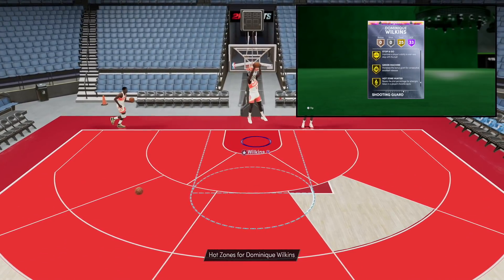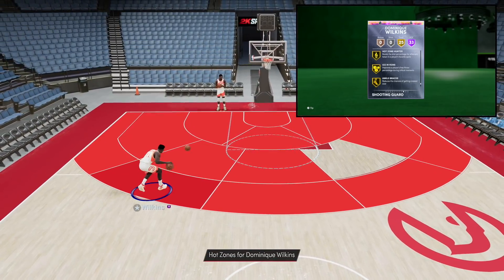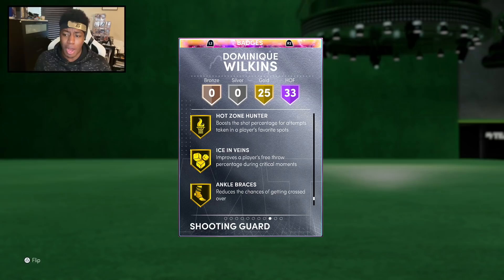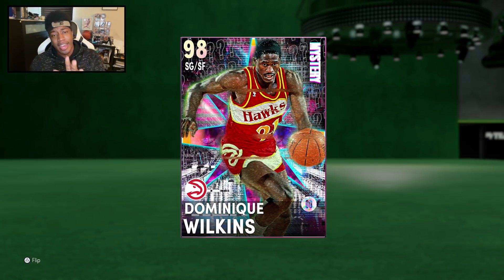The reason 300,000 is a lot is because this card looks very similar to the Galaxy Opal Clyde Drexler we already got for free last season, who turned out to be an absolute monster. So will this Neek be worth spending that much MT? That's what we're here to find out. Without further ado, let's hop into a game and see what the Human Highlight Reel is all about.